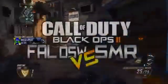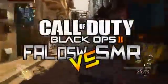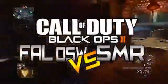What is up guys, it is Uncle Kobe and welcome back to another installment of my Black Ops 2 weapon breakdown and comparison series. Last week we took a look at the PDW and the Scorpion Evo. However this week we're switching gears and we'll be comparing the FAL DSW and the SMR. Both of these semi-automatic assault rifles are fairly similar to one another, however there are some key differences that set them apart.